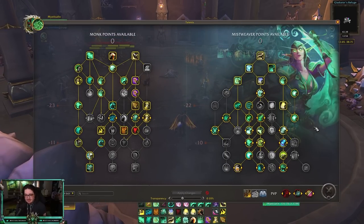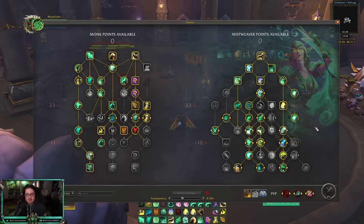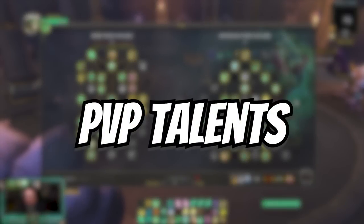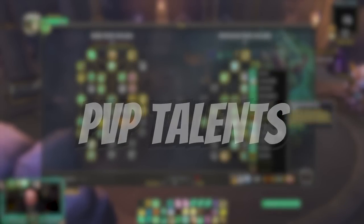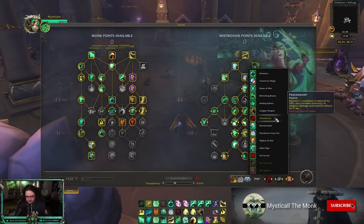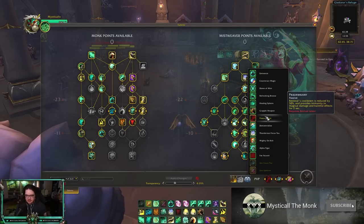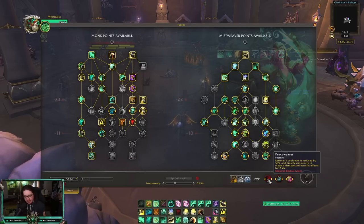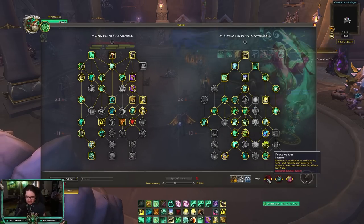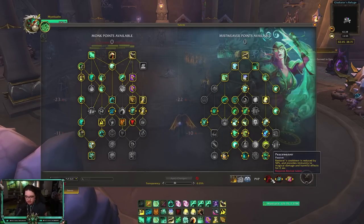That's the best Mistweaver build in my opinion for verse/mastery. If you have questions or alterations please let me know. For PvP talents, we have quite a few good ones to switch between. Peace Weaver is my default almost every game — and yes, it does still work with Restoral. When you get stunned you can press Restoral while stunned and become immune to magic effects, blocking follow-up CC like freezing traps or shadow priest silence/fear.